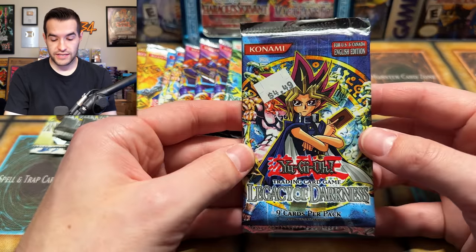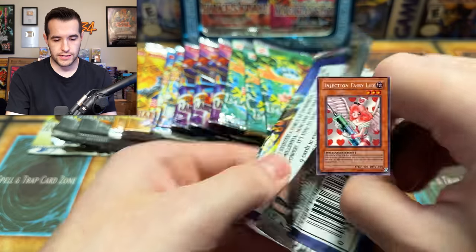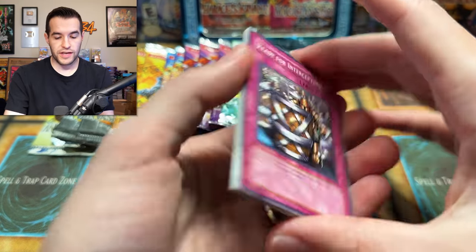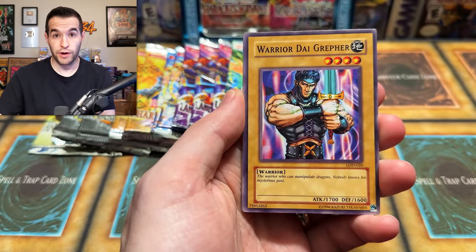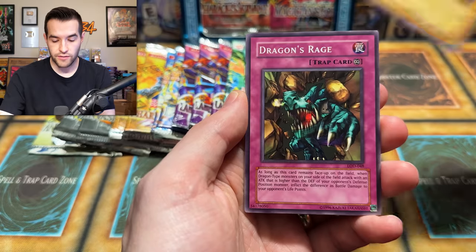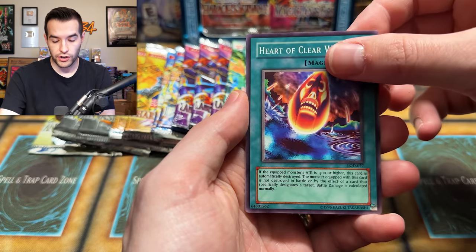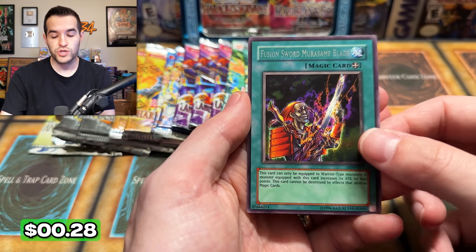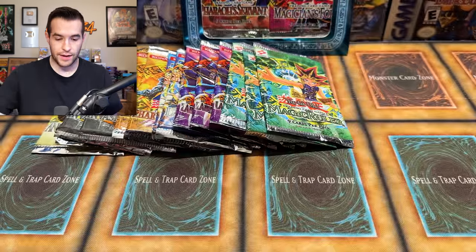Slow start. We have 18 more packs in this video, so a lot of potential still. Legacy of Darkness, also $4.49. Let's see if we can open this thing up and get an Injection Fairy Lily or Ha Des — that's what we're really hoping for. We have Ready for Intercepting, Nutrient Z, Warrior Dai Grepher — he has a lot of cards in this set. Dragon Dwelling in the Cave, Dragon's Rage, Ryu Kishin Clown, Heart of Clear Water. And Fusion Sword Murasame Blade — probably the most common rare in Legacy of Darkness. I pull that one almost every time.